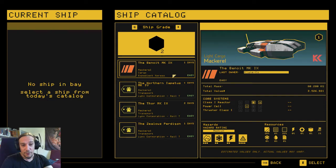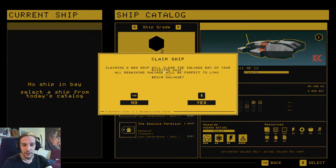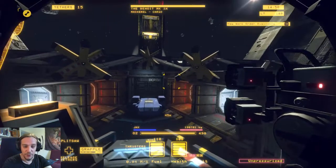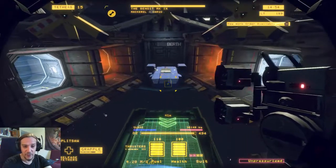First off, it doesn't matter too much which ship we choose — they have pretty similar layouts. We're going to take the Benoit and get into there. During this phase of the game, unlike the tutorial where you have a free game process, in the main game we are under a clock of 15 minutes. We have 15 minutes to do whatever we can to this ship.